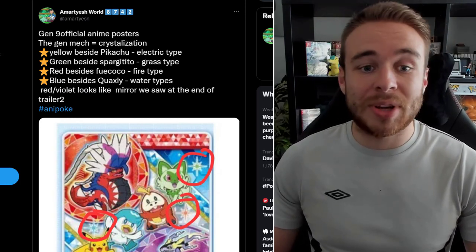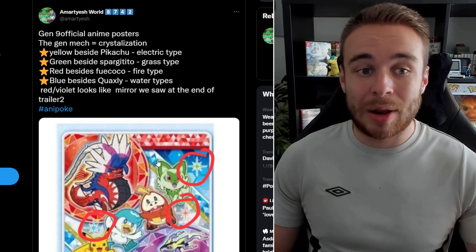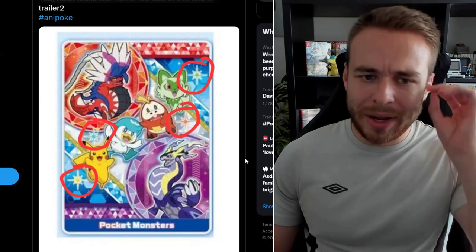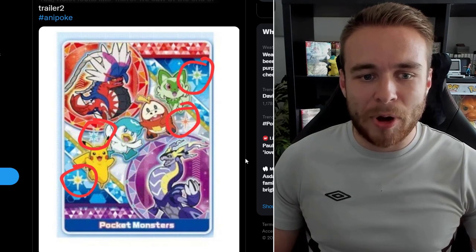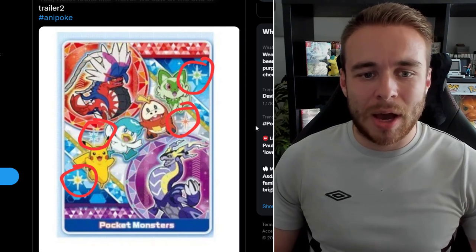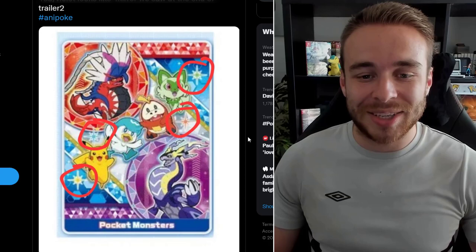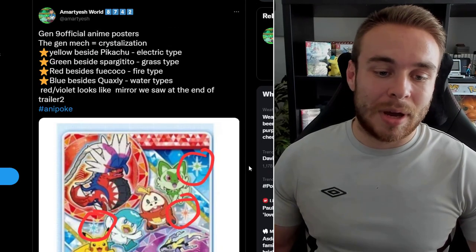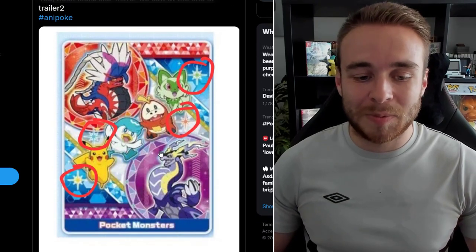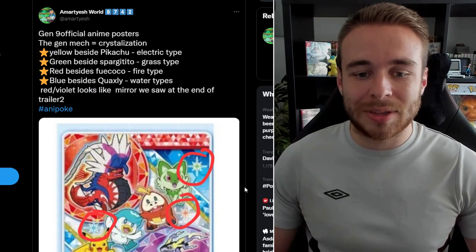In the poster, there's a yellow crystal beside Pikachu for Electric type, green beside Sprigatito for Grass type, red beside Fuecoco for Fire type, and blue beside Quaxly for Water type — all representing the Terastal gems. There's also a red-violet mirror image we saw at the end of trailer two, and another poster showing the box legendaries on all fours, hinting they're rideable — which was later confirmed in the latest trailer.